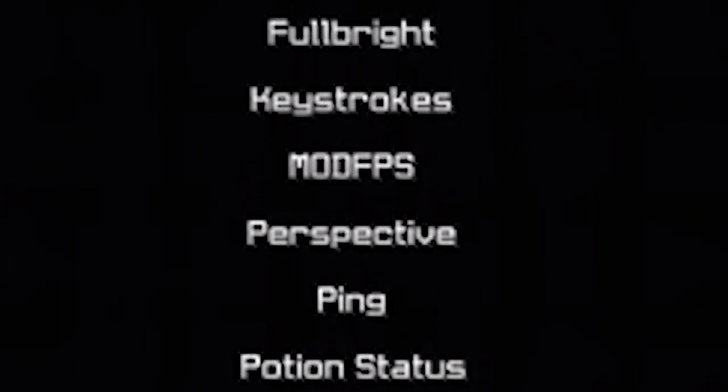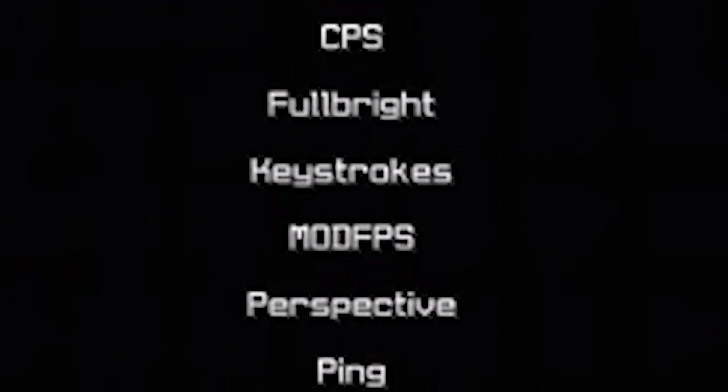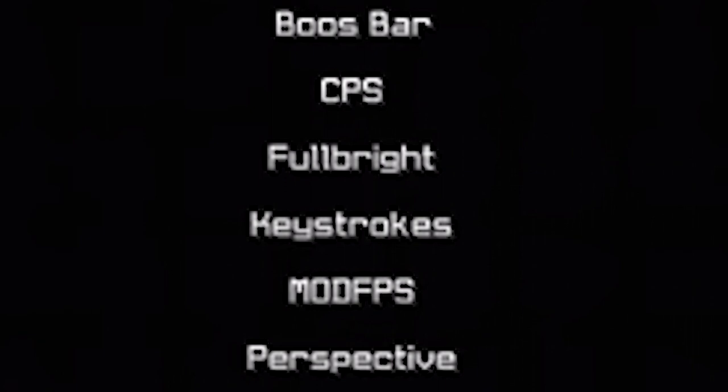Keystrokes — that thing you see at the top of all YouTubers with the WASD and so on. Fullbright keeps your game bright with no shadows, so when you go into your base and it's black, none of that.